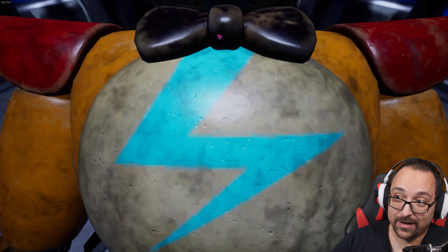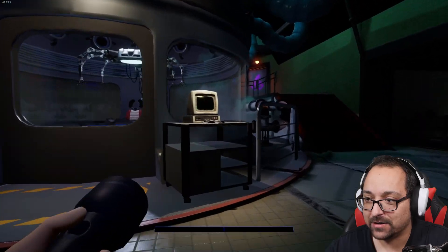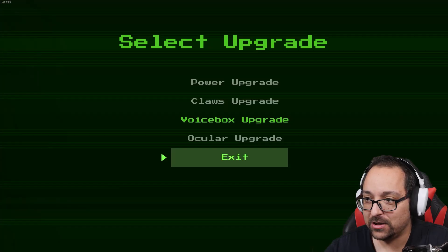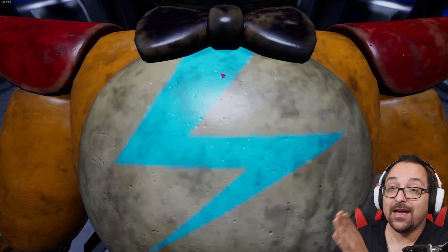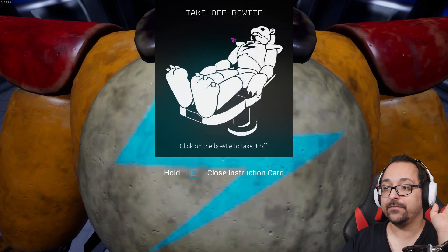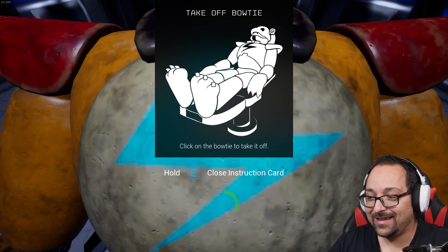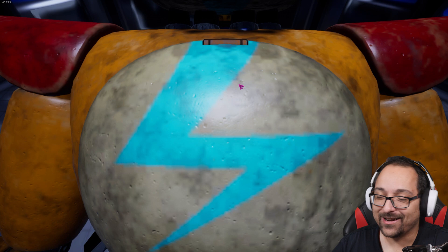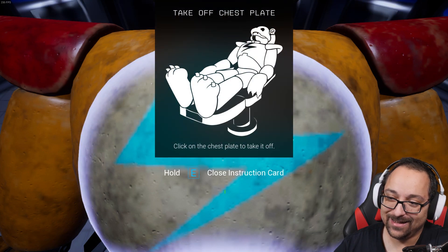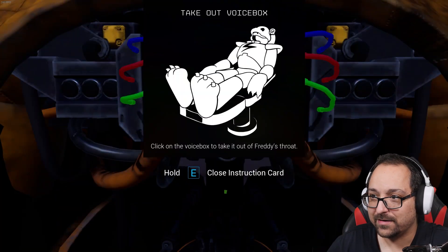Press on the bow tie. I just clicked after he said bow tie. I clicked on it. I think this is bugged out. I don't know if I can finish this, which is going to be an issue. I went online, opened this, and once I do this, I'm supposed to get an instruction card. Hold E and then click. Oh my god, just late. It's so much easier with instruction cards. Okay, we're progressing.